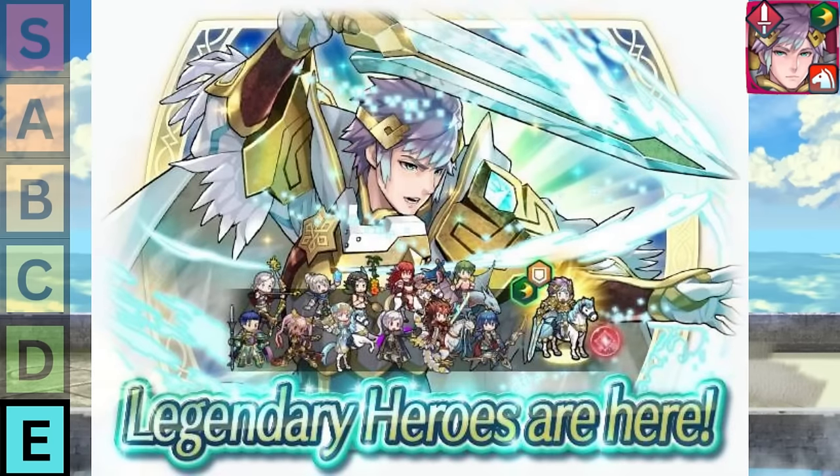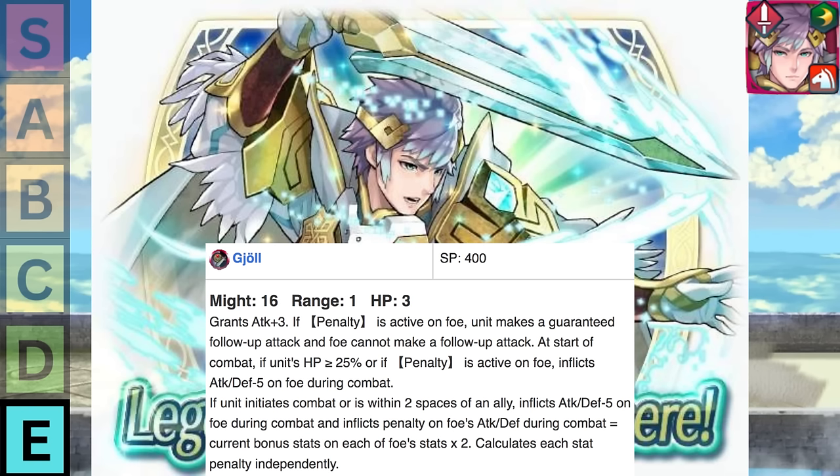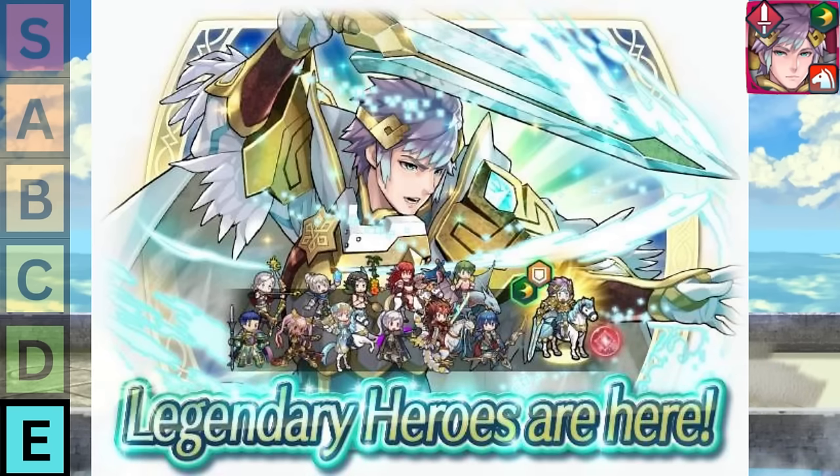He has a horrible player phase, a horrible enemy phase, and he's also in a horrible archetype. He inflicts Guard to the foe with the lowest Res, and it splashes to other foes within two spaces. But other than a minor stat swing, I genuinely struggle to understand why I should care about Hrid. Guard itself isn't a bad effect, but it's almost never an effect that makes or breaks the meta when we have so many other broken debuffs or effects you can apply on your enemy instead.